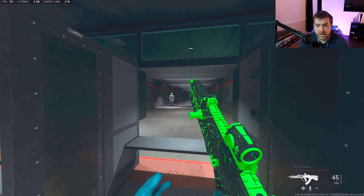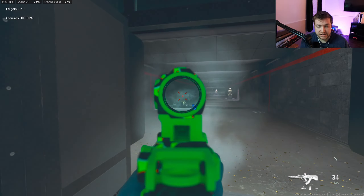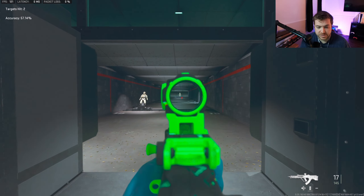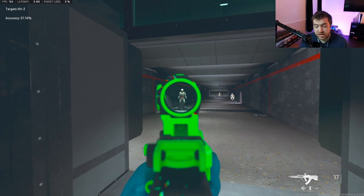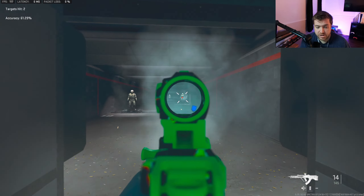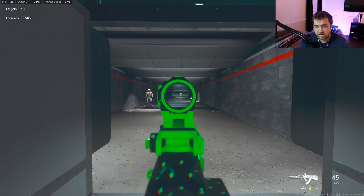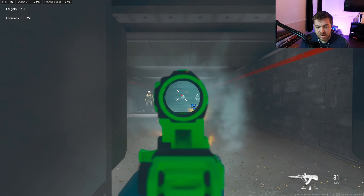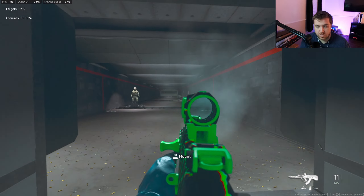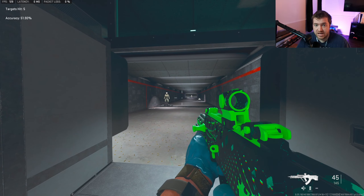Now in the firing range with the TR76 — this gun is really good at around 25 meters, which is that second target. That's really where you want to use it. Get too close and you'll lose gun battles to SMGs. At 50 meters you're pushing it since the gun bounces, but I can still hit targets. This range is definitely the sweet spot. I'd rather use this over the AK or the Kastov 762 because this gun is more accurate.